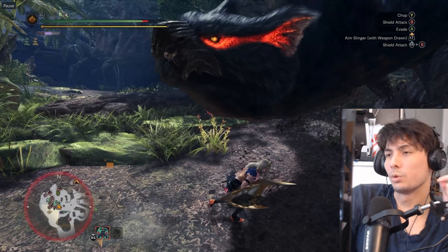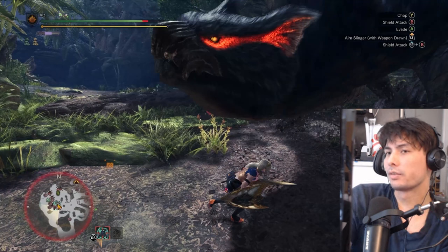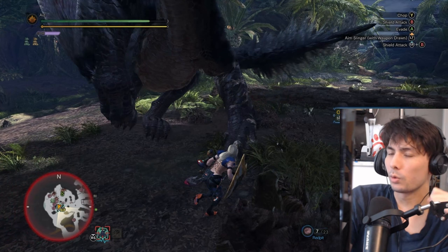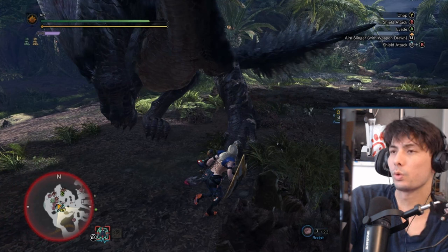That was another good example where I dodged to the left because I had to double back and run back to his arm. I was only able to get one attack in instead of the usual one, two. So if you're trying to get better at Monster Hunter, just try to dodge less. In order to do that, it all starts with not overextending your attack window into the monster's window. Thanks for watching.